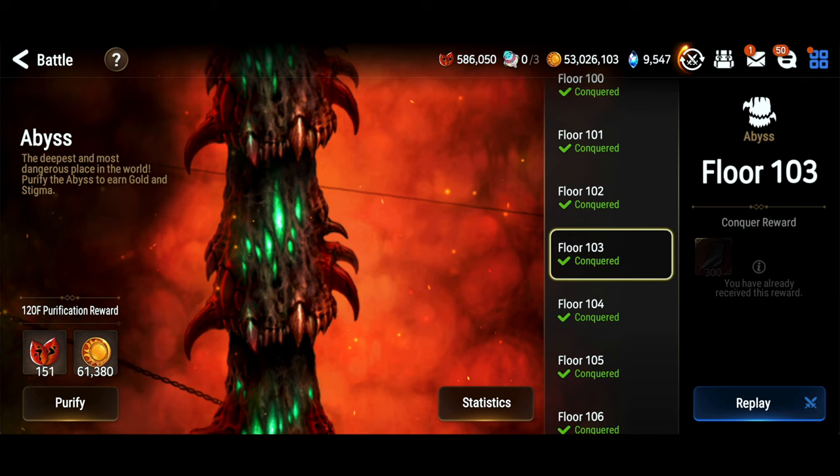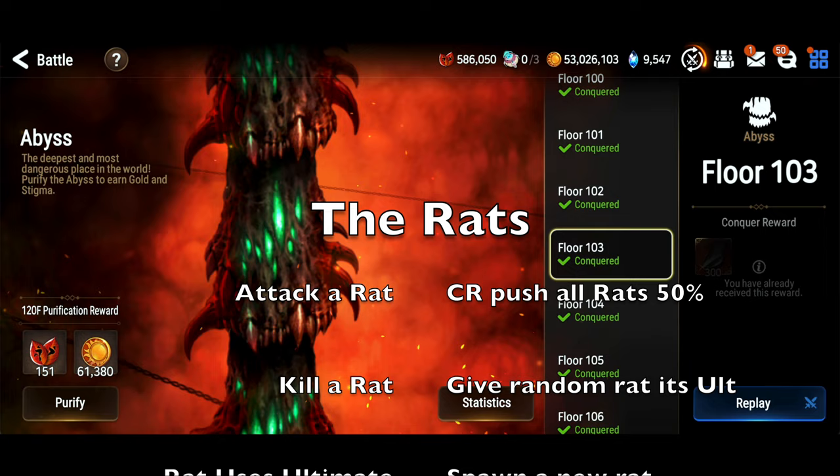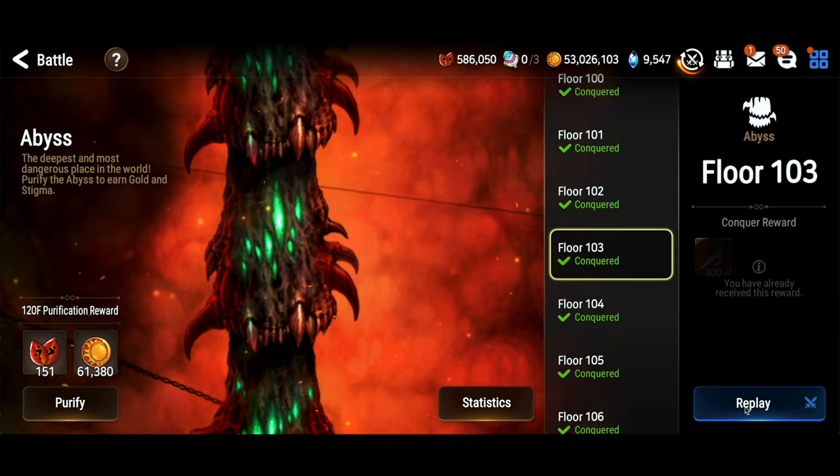You basically get to fight Shu's entire family. The trick with the rats is every time you hit the rats, they CR push the entire rat team. If you kill a rat, it gives a random other rat its ultimate. And if a rat does his ultimate, he raises one of the dead rats back to life. It's very circular and you just feel stuck on that phase.